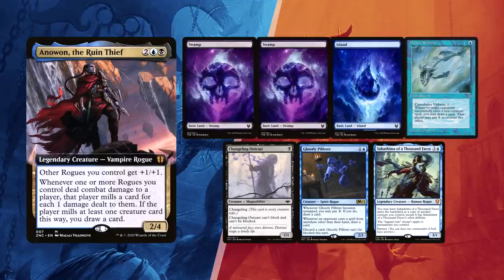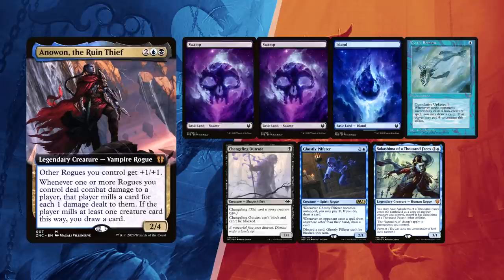Finally Leite mulliganed down to 6, keeping 2 Swamps and an Island with a Mystic Remora at the ready. Unfortunately, being last in turn order, he might feel compelled to pay for it until he's back in the game. Changeling Outcast is unblockable so he can take advantage with his commander, as well as Ghostly Pilfer that can become unblockable as well. He sent Sakashima of a Thousand Faces to the bottom. Ready for this match?